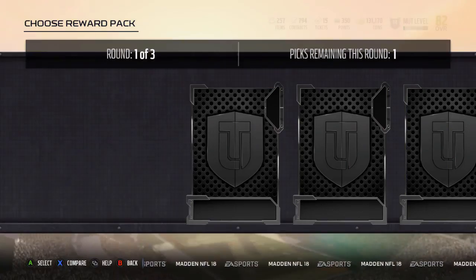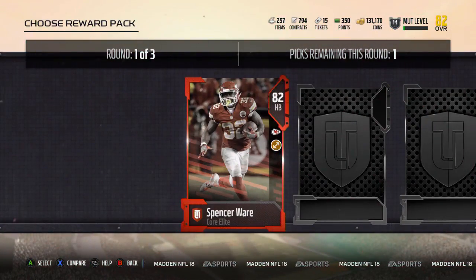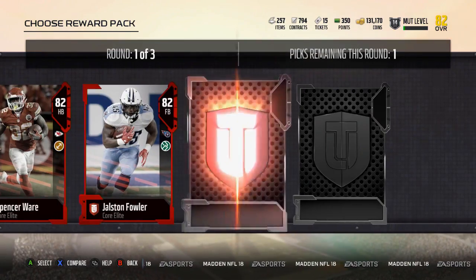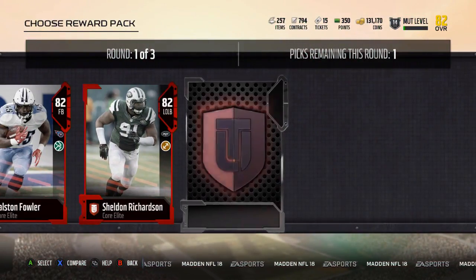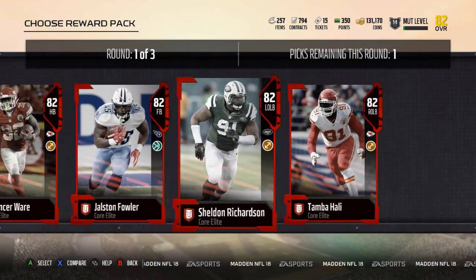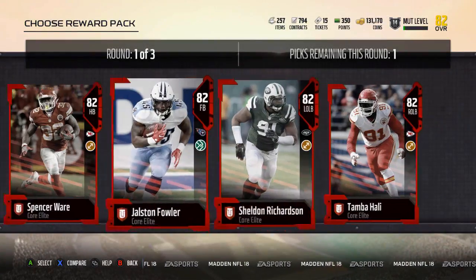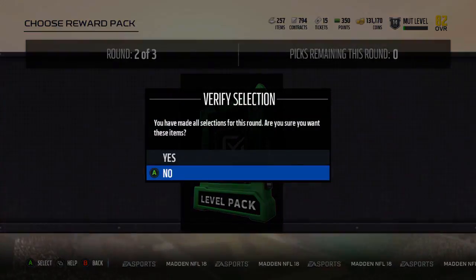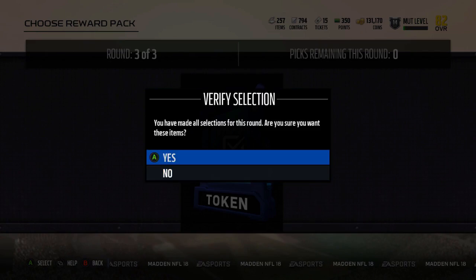This is an 82 plus. Let's see what options we get here. Okay, Spencer Ware. Okay, Jalston Fowler. Interesting. It's got to be Jalston Fowler, and then I'll just sell the one that I have, because I can't compare from here. So yeah, that works. Take that. Take the token.